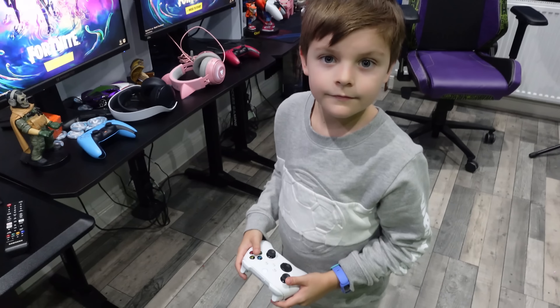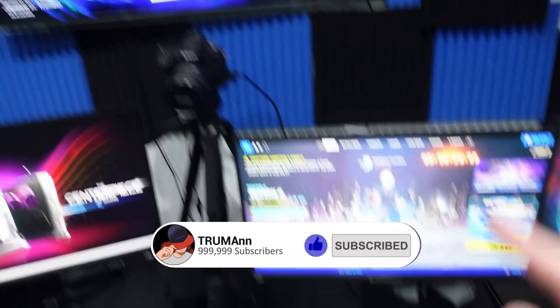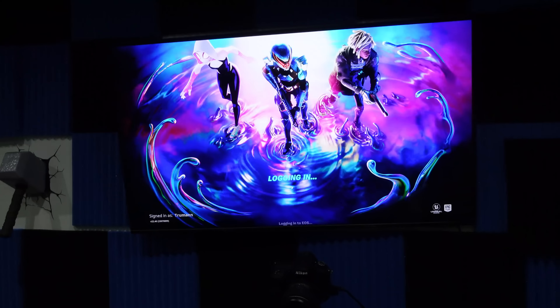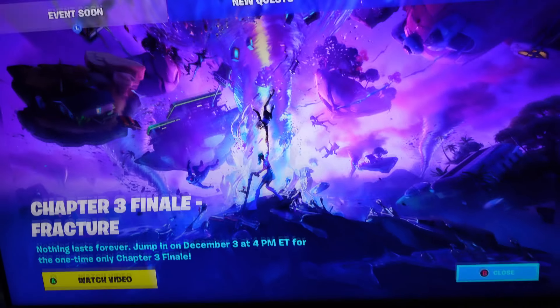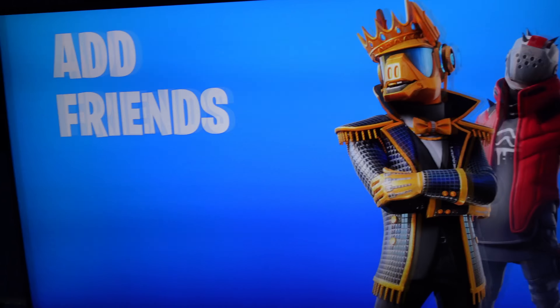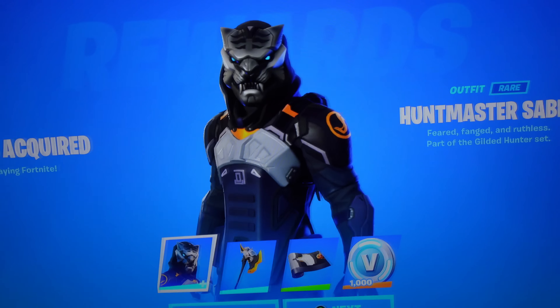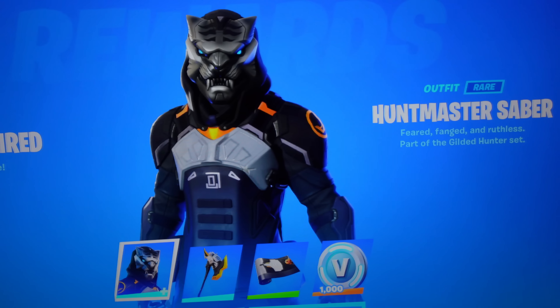Fred has just loaded my account on Xbox. Let's press A — sign me in — and it should sign me out on PlayStation. Successfully logged out. I'm now signed into Xbox. Alright Fred, close that page. And there he is right there — Huntmaster Saber. He's really good. What a nice looking skin. That's a great skin.